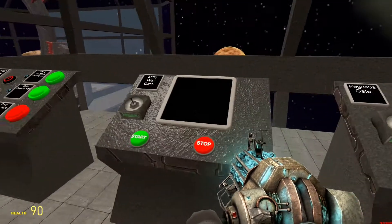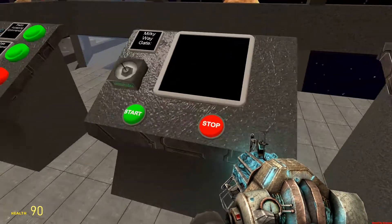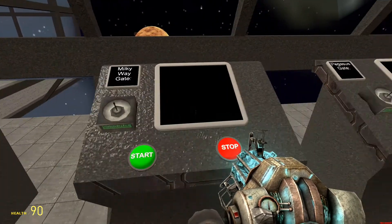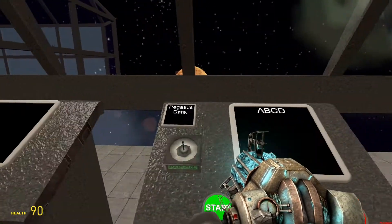There we go. Sometimes it takes a couple hits. You can press this button to stop it or disengage the wormhole at any point. This one works exactly the same way, except it activates that gate instead — obviously, because it's the Milky Way gate versus the Pegasus gate.